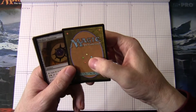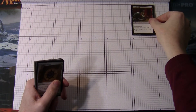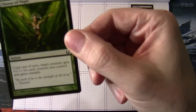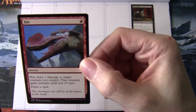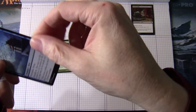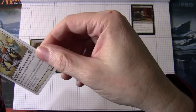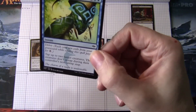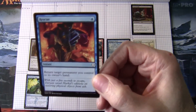Okay, so going through these we have Dead White, so that's a common, we'll put that in a common slot. Ors of Cluestone, Chorus of Might, Ryle, Monastery Flock, 8th edition card here — Honor Guard, Will of the Naga, Rescue.